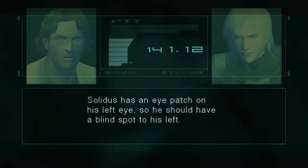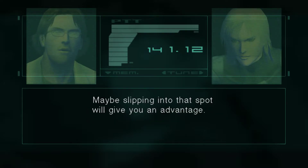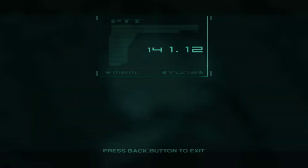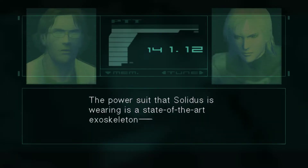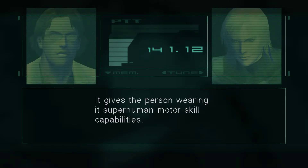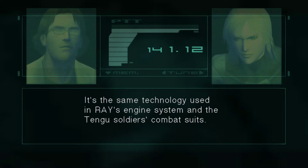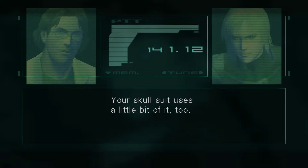Solidus has an eye patch on his left eye, so he should have a blind spot to his left. Maybe slipping into that spot will give you an advantage. The power suit that Solidus is wearing is a state-of-the-art exoskeleton that makes use of artificial muscle tissue. It gives the person wearing it superhuman motor skill capabilities. It's the same technology used in Ray's engine system and the Tengu soldiers' combat suits — your skull suit uses a little bit of it, too.